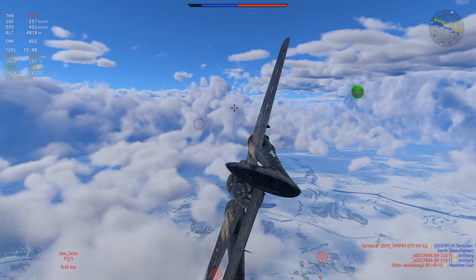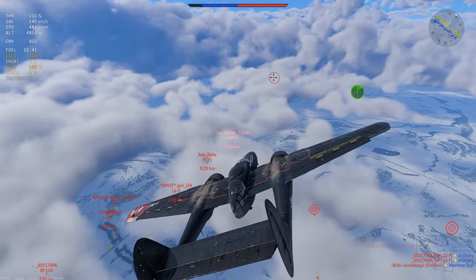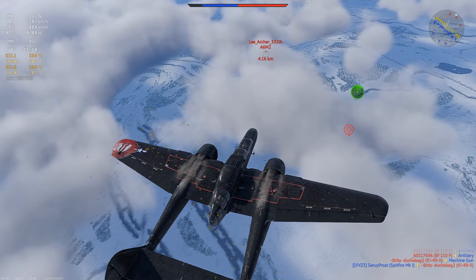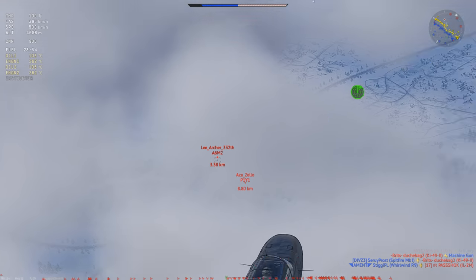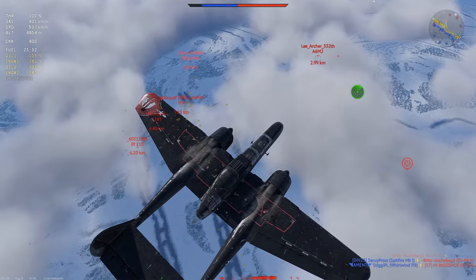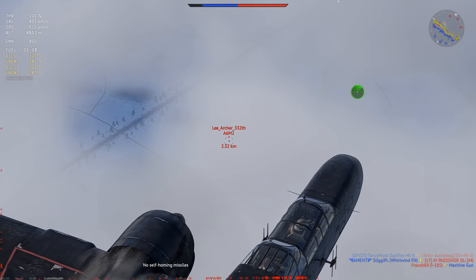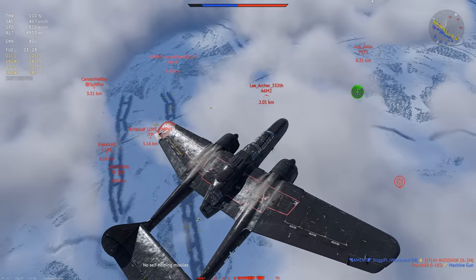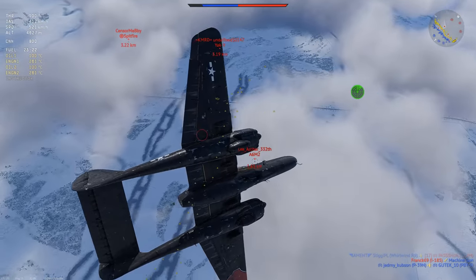The P61 Black Widow is extremely situational and for the most part you really have to just make do with the cards you are dealt. You are always very annoying to kill and that's mainly due to the turret on top - 450 rounds, 360 degree coverage, you can shoot it straight up. If someone stays below you, you rotate your plane and pitch up a little bit. It's very easy to always have this gunner pointing at someone.